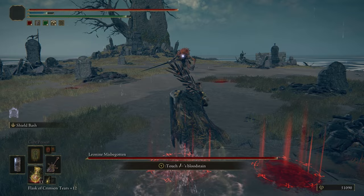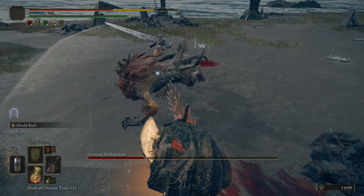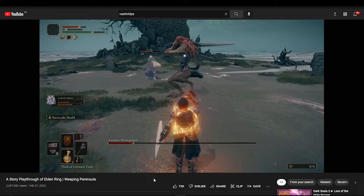Misbegotten's superior form is Leonine Misbegotten, who is the boss at the end of Castle Mourne. This one is more aggressive than regular Misbegotten. Wombo combos are his favorite, and often he makes his eyes glow red followed by a roar. He can close distance quickly to launch at you, but he gets staggered pretty easily by a block, making the boss fight quite easy to tackle. It can one-shot players who are under-leveled though.